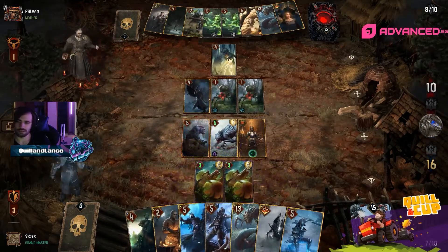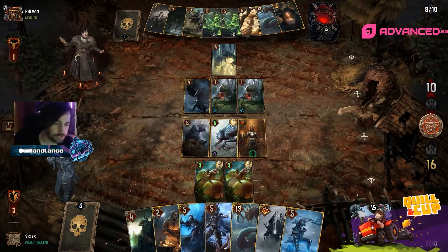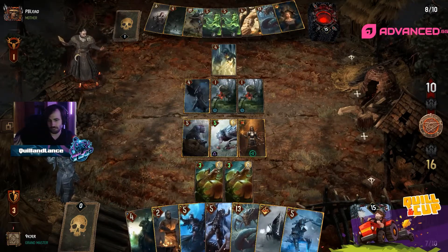We get a good value Striga — that's why you played Appirion, to have that order advantage to be able to kill this off in time. Good Striga.